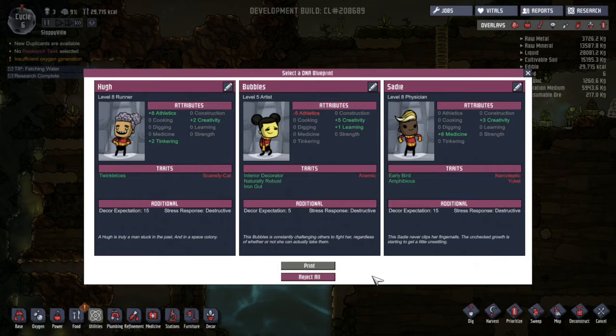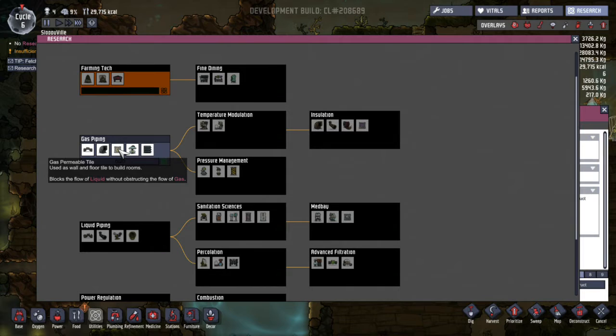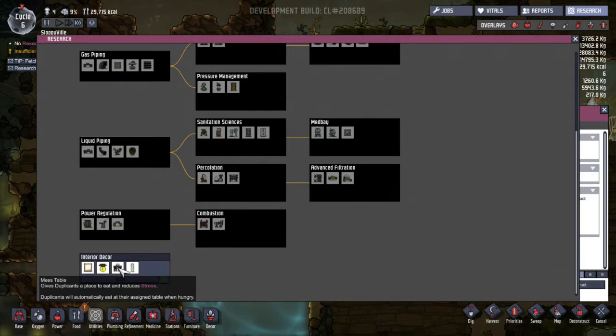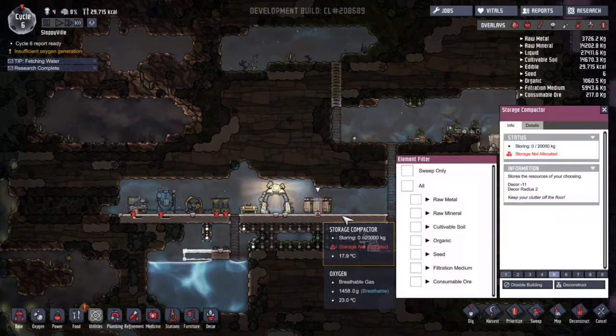Interior decorator. Great, that's super useful. A doctor or a runner. Let's use the runner first — I still haven't set up anything to do with doctors. What shall we research next? We can do gas piping, which is intriguing. We could do liquid piping, or power regulation, or interior decor. You know what? We'll do that. That seems like it's super easy to invest in.